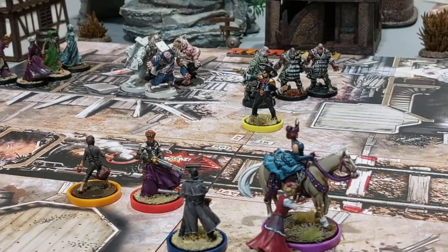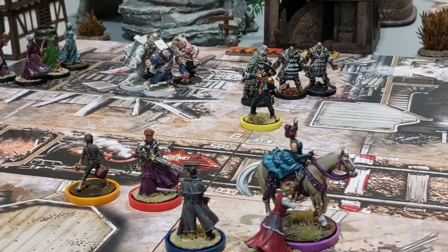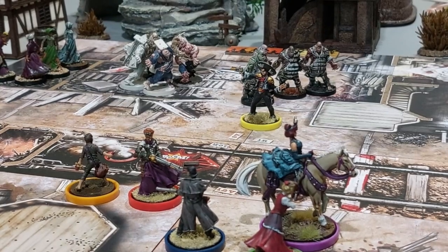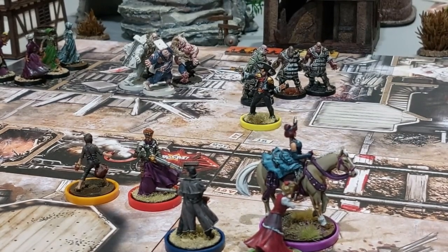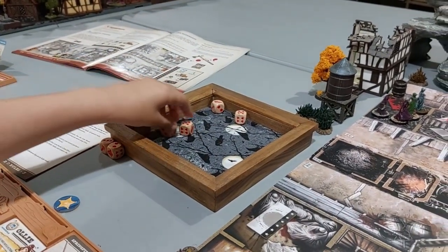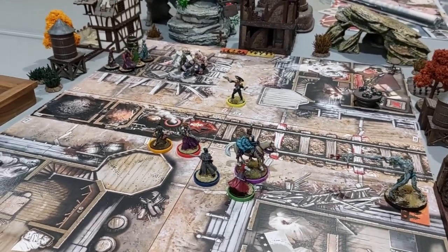Bonnie gets into orange! Her orange abilities are: plus one free ranged action, and double steam dice rifle — though we don't have Steam equipment so we won't use that. We might introduce the engineers in a future mission. She uses her free ranged activation to shoot at the Brutes down the street — and kills all of them! Bonnie's at 23 XP now.